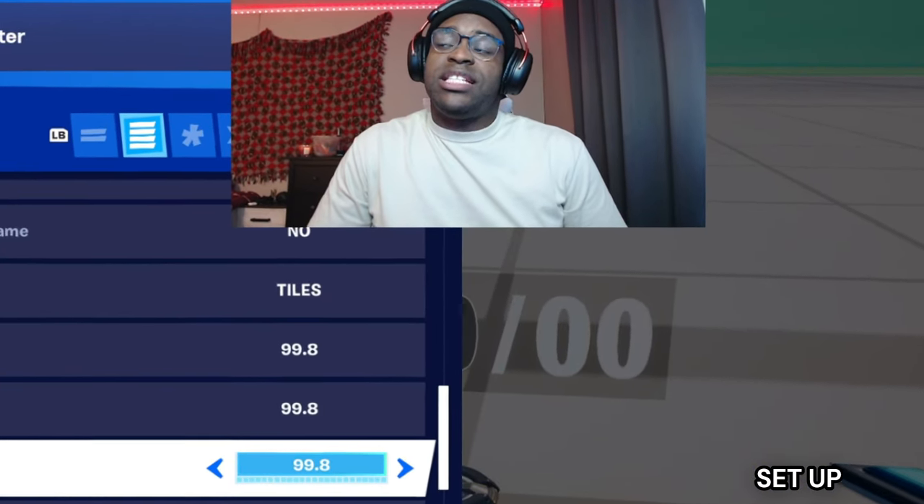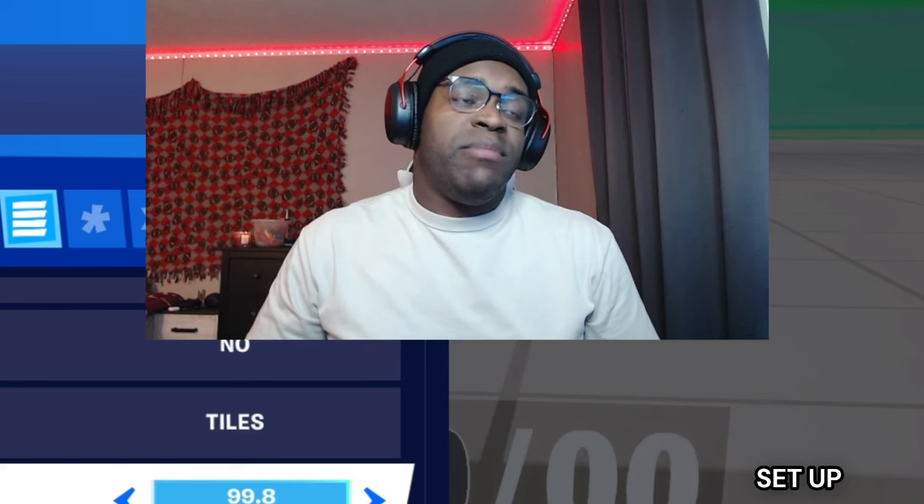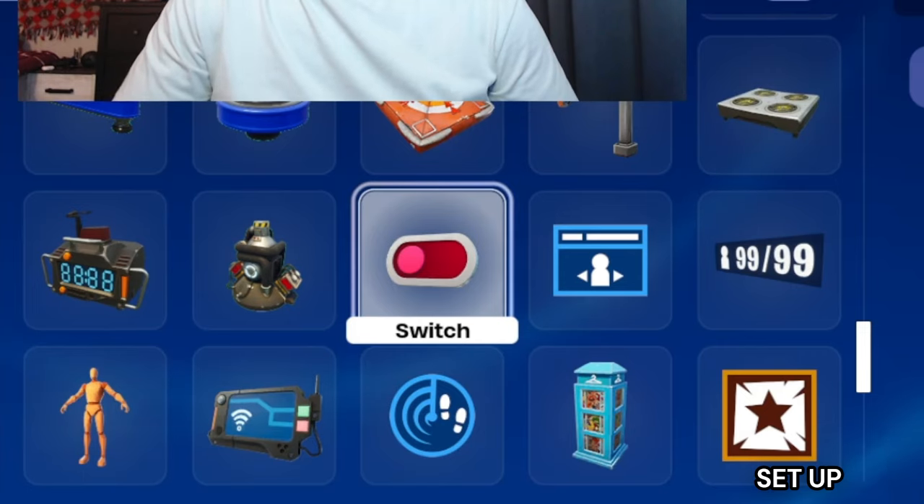Make sure the zone is not visible. Set zone width, depth, and height — you can put this anywhere on the map. It just needs to be where people spawn, but it doesn't have to cover the whole map; it could just be where the spawn pads are. You need to make sure that players are getting counted. Then from your content drawer pull out a switch device.